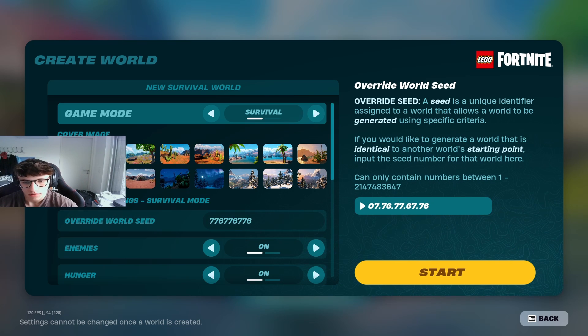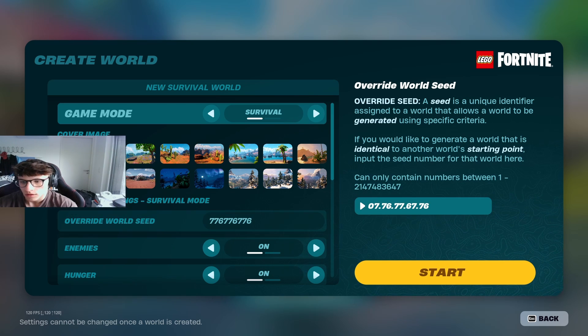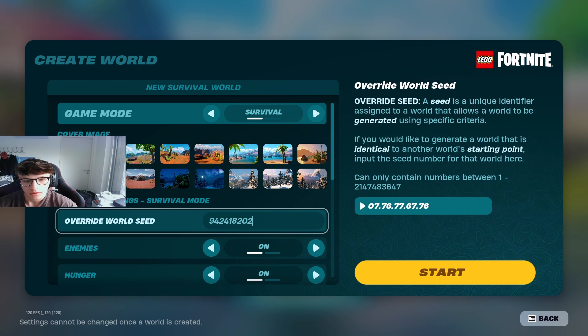This next seed is for the adventurous people — type in the code 776776776. The cool thing about this one is you'll spawn in a normal grassland, but to get out of that biome you're completely surrounded by frostland biome, so it's quite hard to get out. Really good for people that want a challenge.